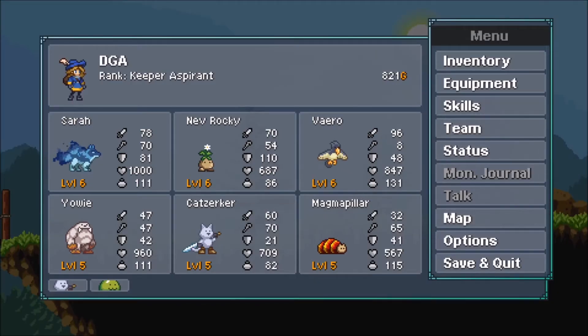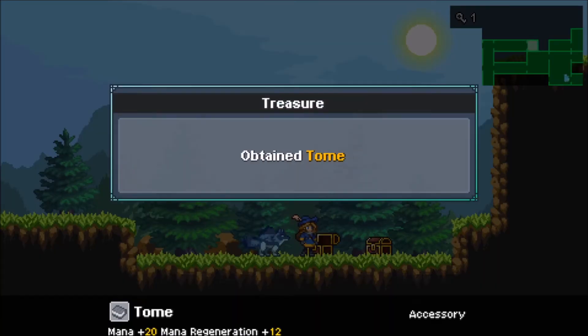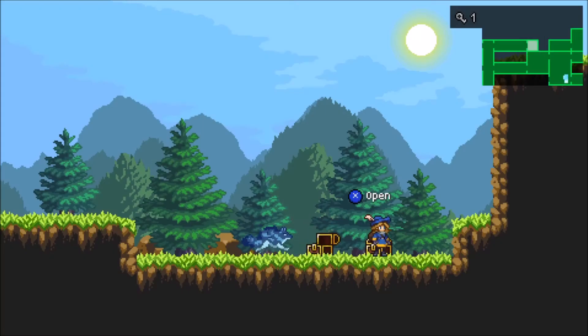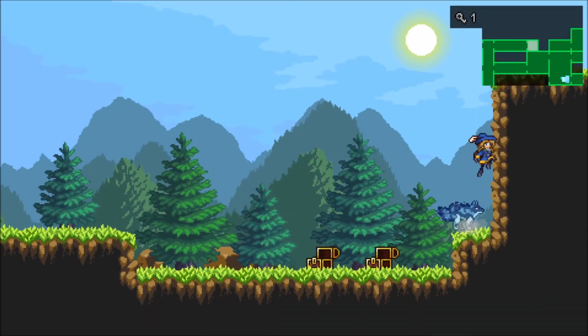Each of these monsters is strong or weak in different areas. One creature might be strong with fire and then weak with water, so any water attacks will do more damage against them, and so on.